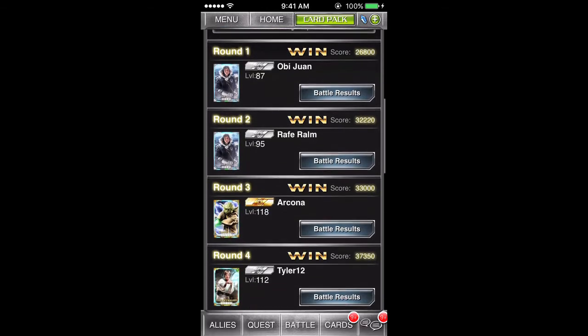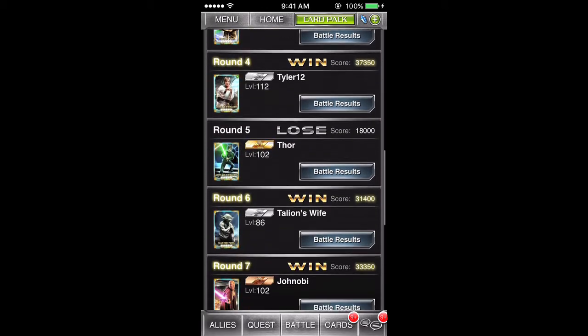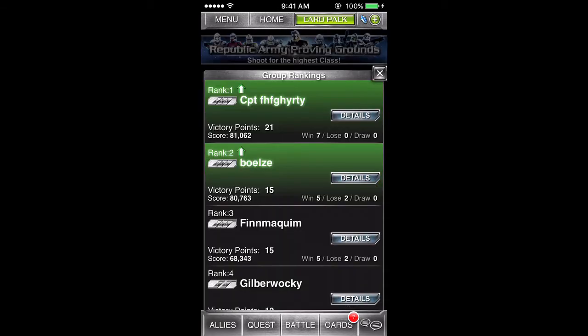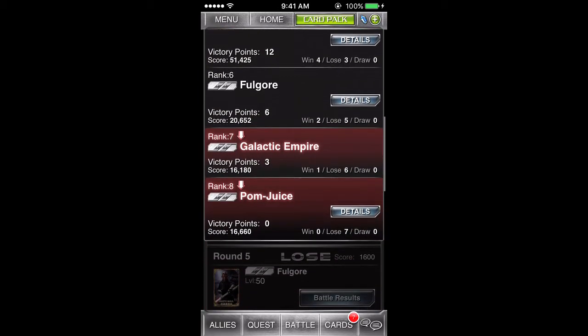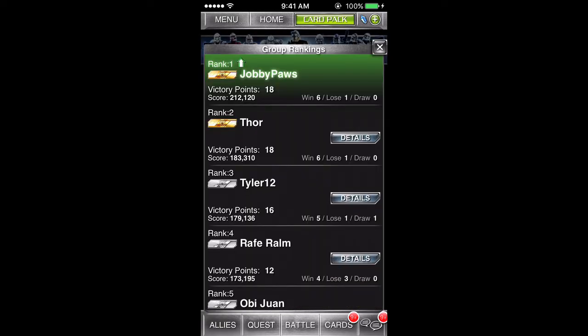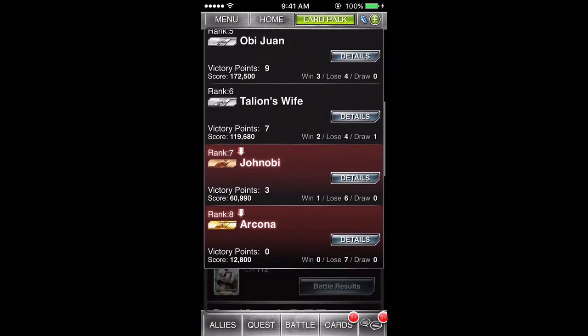8 players will enter a Proving Grounds bracket. For classes 1-10, the top 2 players at the end of the tournament will move up a class while the bottom 2 players will move down a class. For classes 11-13, only the top player will move up while 2 players will move down.